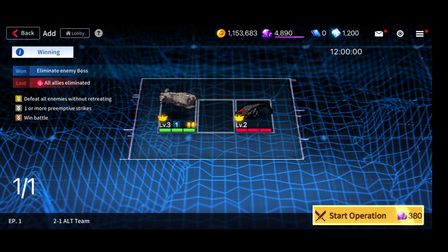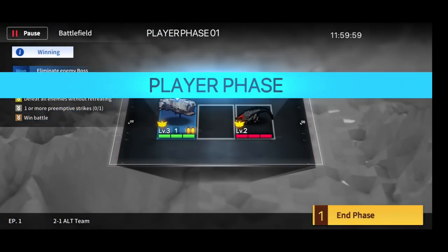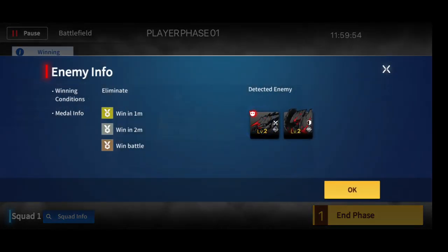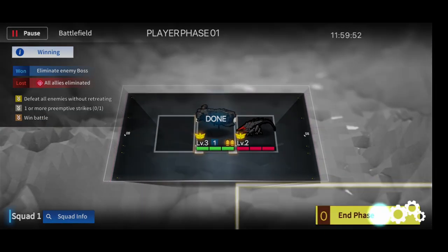Meanwhile, before battles begin, you need to navigate your ship through a series of grids where enemies will be placed along the way, similar to how Azur Lane and Girls Frontline present strategic movement of your characters.